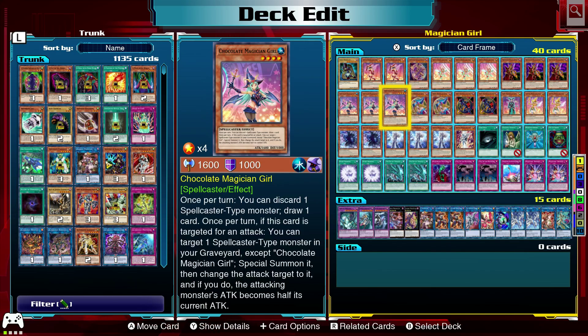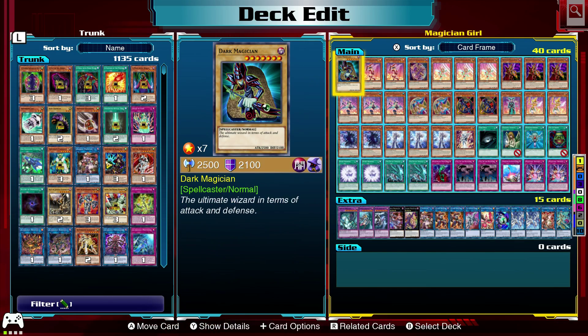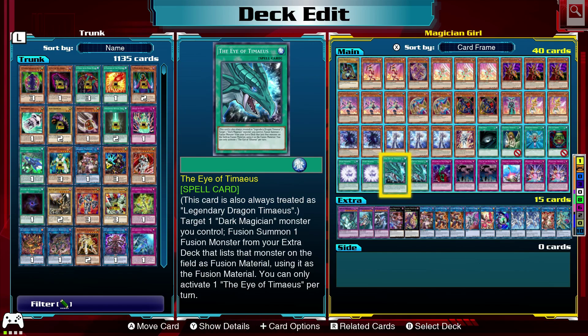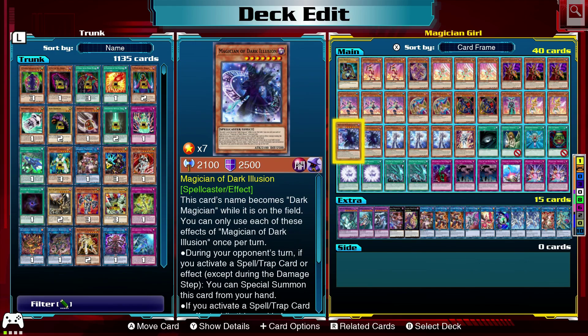We now have 2 Dark Magician Girls and 1 Dark Magician, but we have 2 Magician of Dark Illusion, which while he's on the field his name becomes Dark Magician. So I'm pretty sure Eye of Tamias should work with him — I haven't confirmed that. If not, I might change these to Dark Magicians instead.